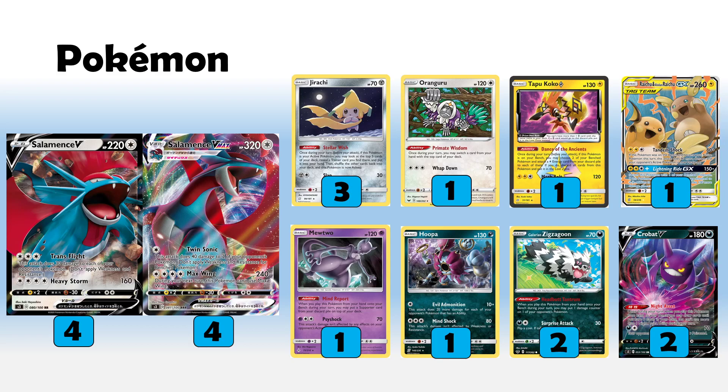Coco Prism and Raichu Raichu are an interesting mini-package going on here as well. Dance the Ancients helps out against Hammers and makes sure we can burst a Salamence out of nowhere if need be — you can Dance onto a Salamence and attach a 3CE for turn and suddenly you're using Max Wing. It gives you a bailout option if you missed early game attachments, which is pretty cool.